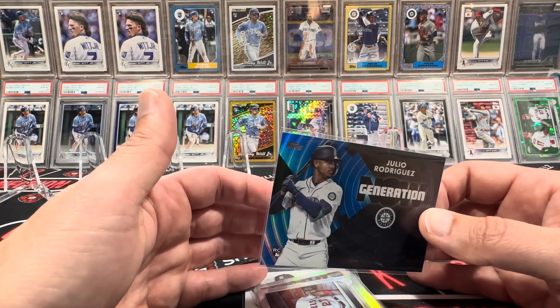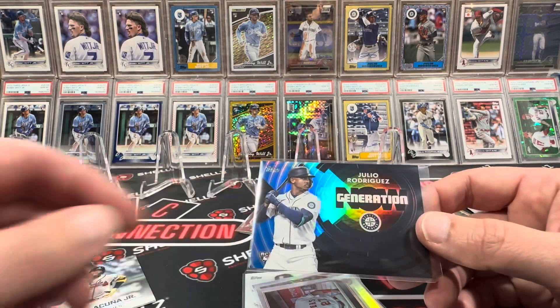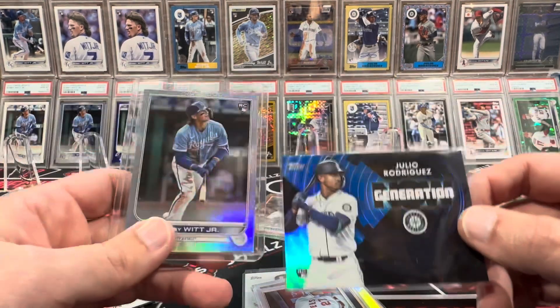The card I complained about went to the Julio — probably the hit of the box. Not bad — I'll add it to the stack of Generation Now parallels. Wait, it wasn't this one, it was the other Julio that had the stamp. You see it? So sweet though. Not a bad box again — no bangers, some good cards. It's just gonna take one to set this case on fire. It was a give a Bobby, get a Julio blue.